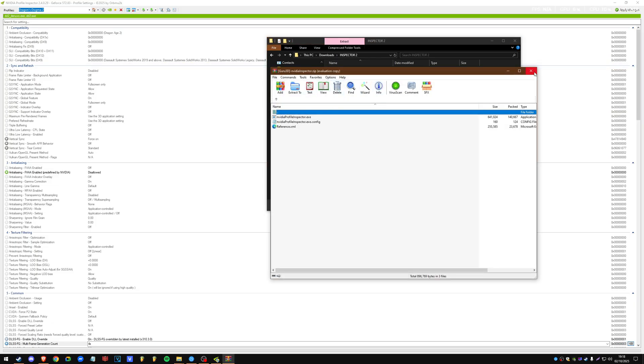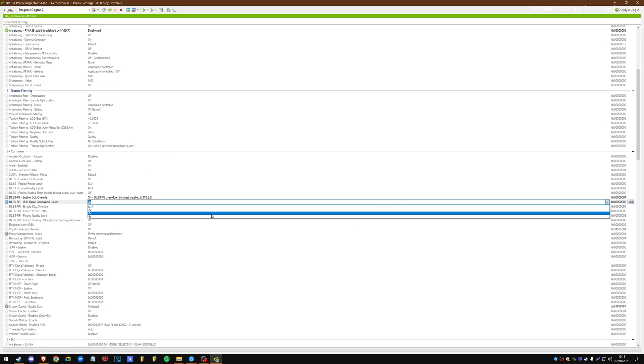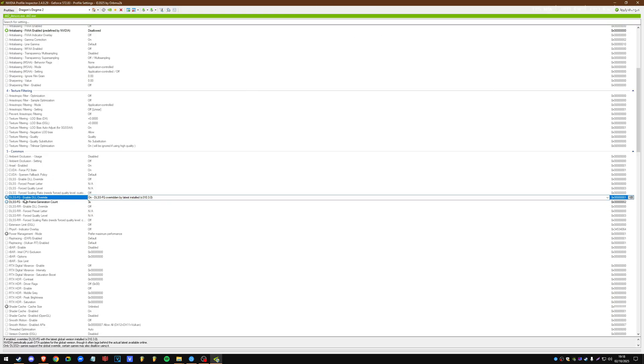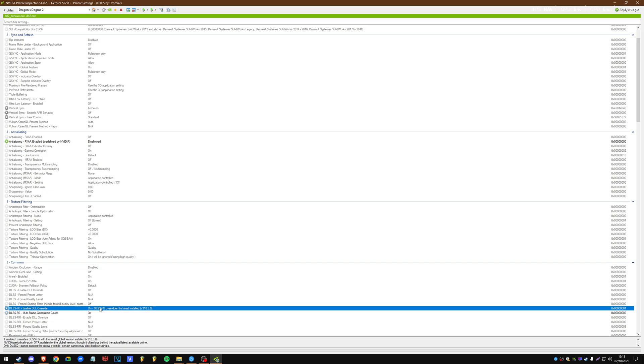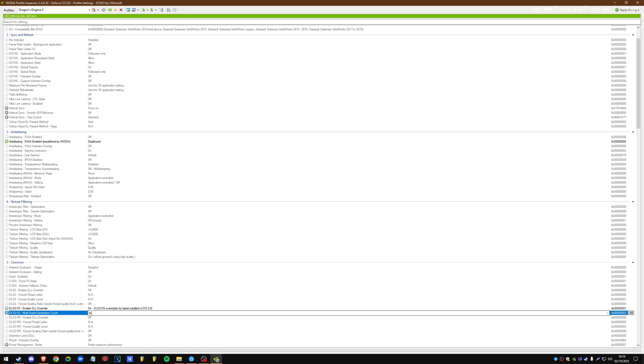When you extract NVIDIA Inspector from Guru3D it's just going to look like this — you double-click and run it. In here you search for Dragon's Dogma 2. Make sure 'Enable DLL Override' is on — I'm not 100% sure if it makes a difference, but I've seen it recommended when doing this for other games that don't fully support multi-frame gen yet. You can also use this method for those games.